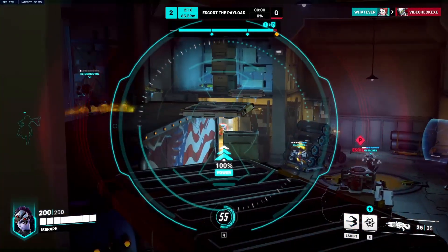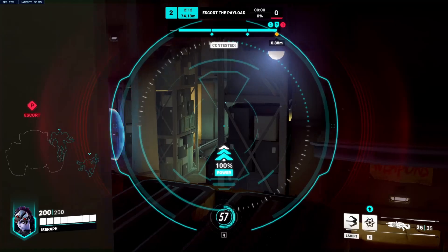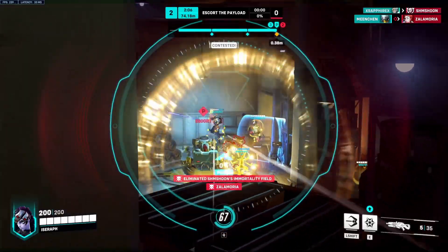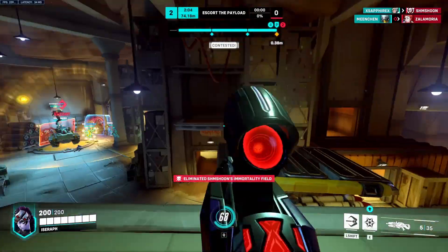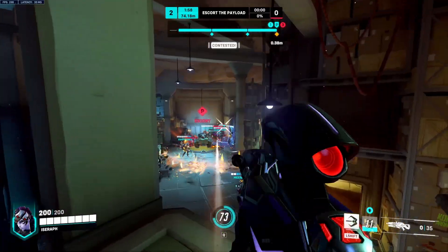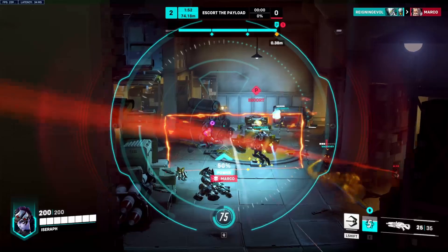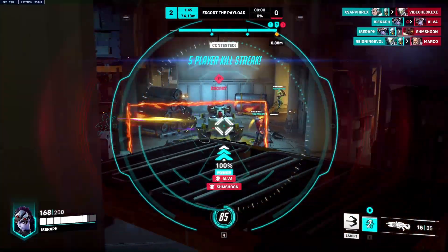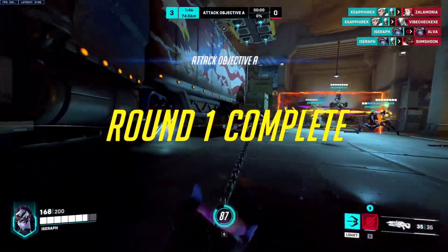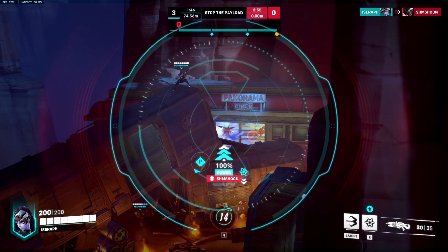On this Route 66 map I was playing Widow on defense and I was so far back that I had free sight lines on everybody, and no one was really able to get to me. They did have a Winston who was diving me very heavily, but understanding how to play when you're getting dived is also very important. You want to throw down your mine as soon as you get to a position, and then if you do get dived, rely on your grappling hook. You can use it to get away or get back to your team — at one point I used it to escape a nanoed Winston who wasted the entire nano trying to kill me.